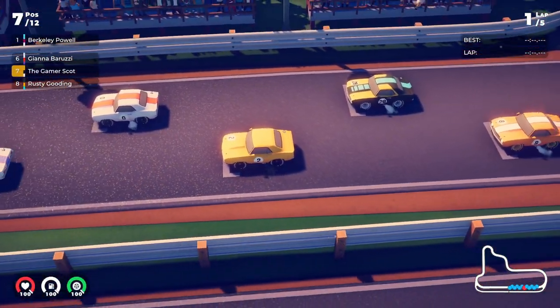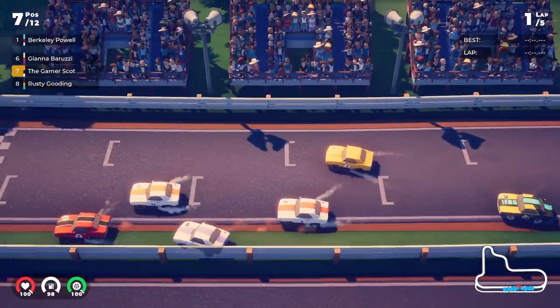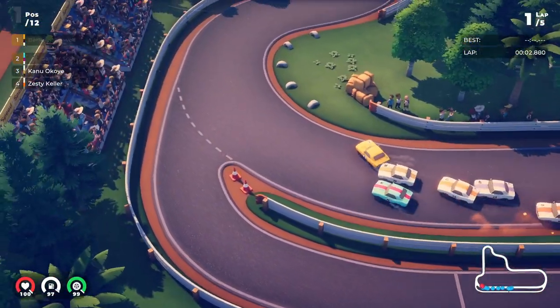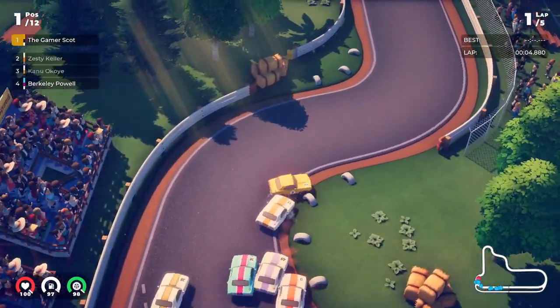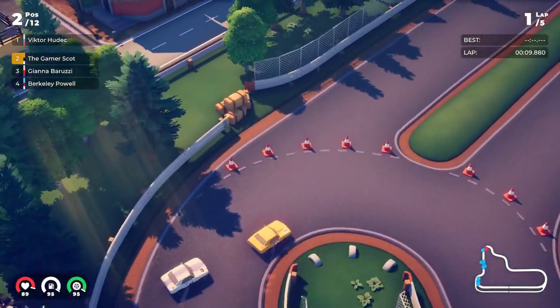The first thing you'll notice in Circuit Superstars is the way it looks. It's super cute and it has this sort of tilt-shifted look that makes it seem like you're watching scale models race around the track. I love tilt-shift in general, and that's what actually attracted my attention when I first saw Circuit Superstars at EGX back in 2019.